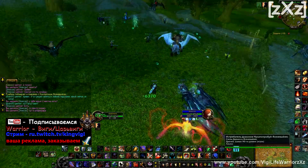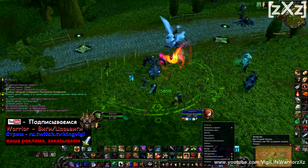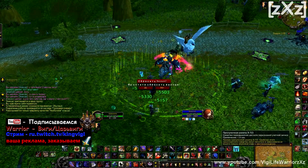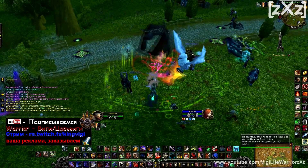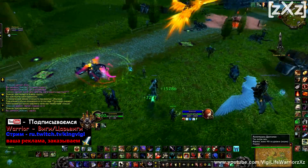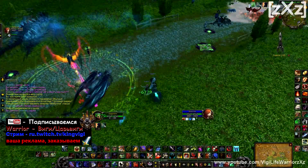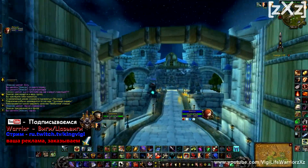Следующее, что нам надо — это маг. Маги тут есть, вот дуэлица, поэтому мы попросим его, приглашаем в пати. Главное, чтобы у него был двухместный маунт, и говорим: «Маг, пошли, кое-что тебе покажем.» Наш маг в пати. Сейчас он ко мне должен сесть. Садись, перед тобой, отлично, полетели. Самое главное, чтобы он был с нашего сервера.